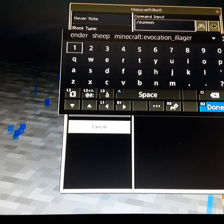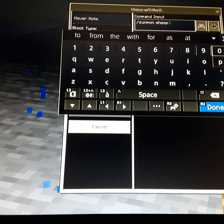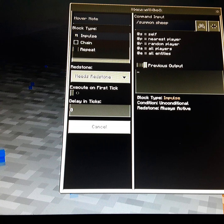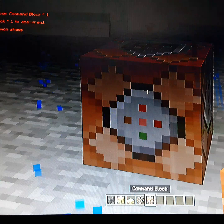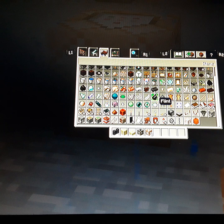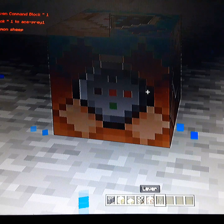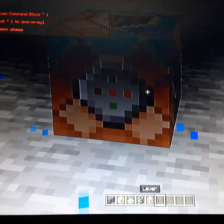So we're going to put slash summon sheep. Then we press done, set it to impulse, put it to need redstone. Then we go down, grab a lever, place down a lever right here, and it'll summon a sheep.